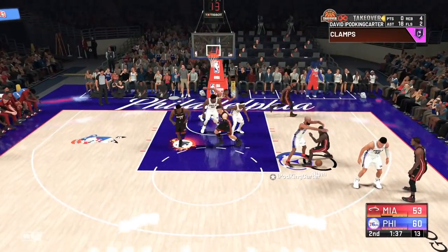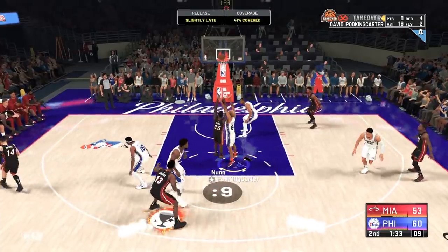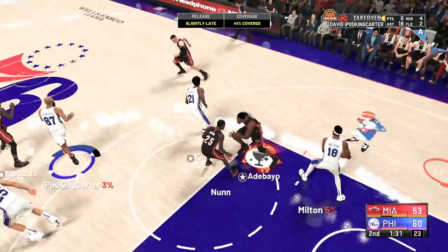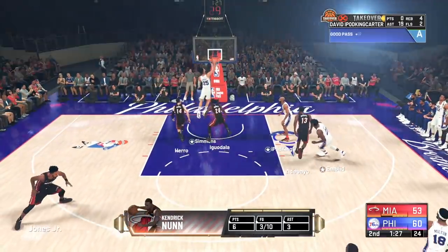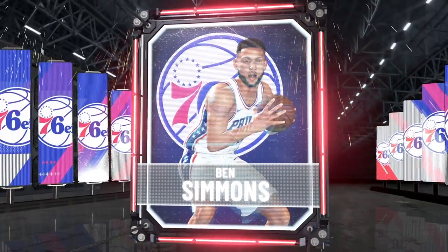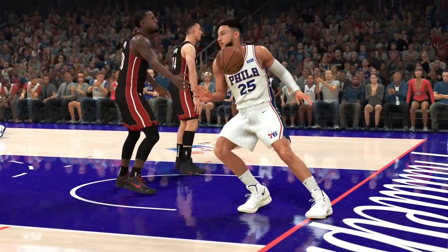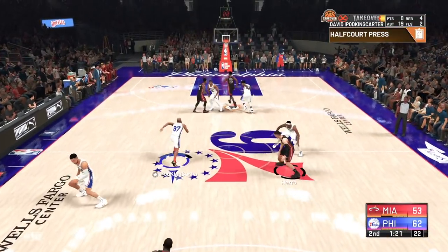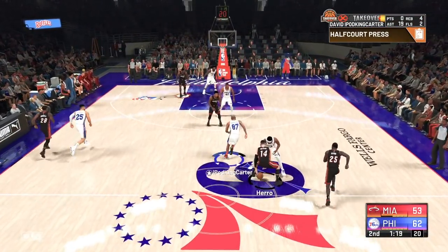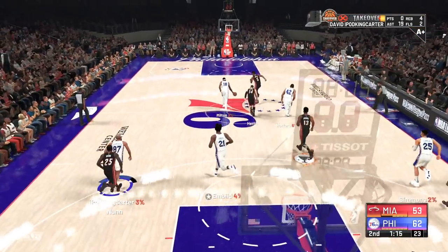I don't want you guys sacrificing the team you go to just to say you have all these players that can catch lobs — every team has lob threats, every single NBA team in this game. My lob threat is Ben Simmons. I will utilize Ben Simmons whether I'm on a fast break or in a half-court set, and of course I will also use Horford, but for the most part it's all about Ben Simmons for me.